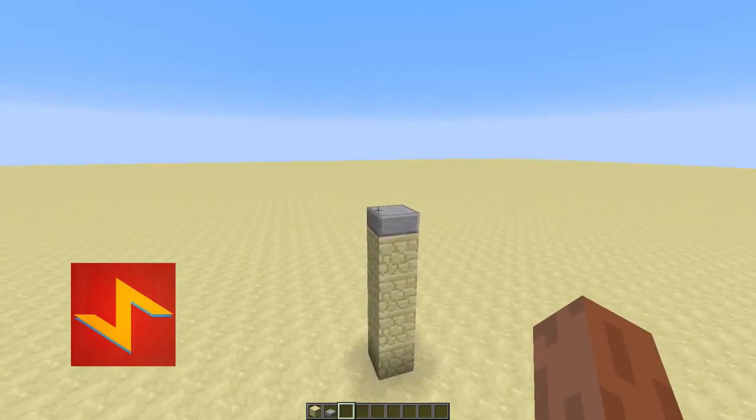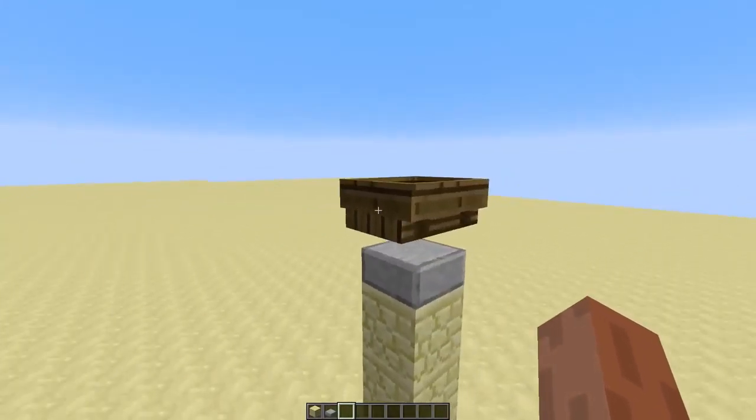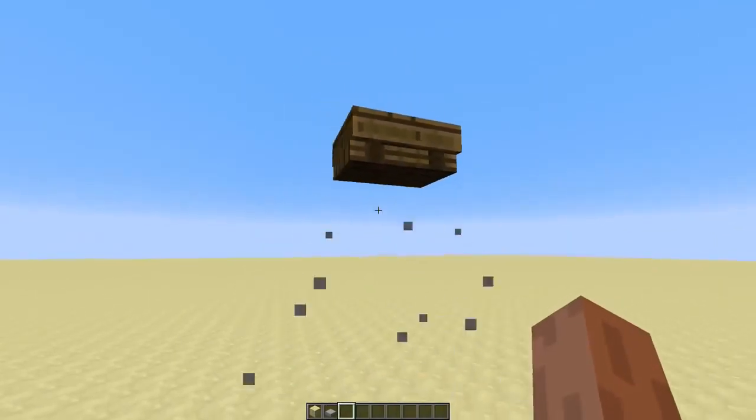I'm going to summon a boat that keeps flying in the air. Just stand on a half slab and use this command. Now quit to title and open the world again. You can now break the blocks and you'll see that the boat keeps flying.